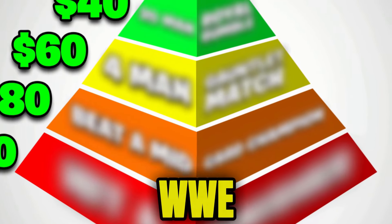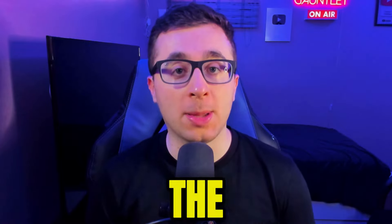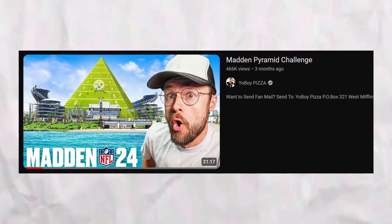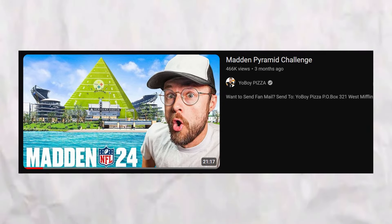Today, I'm attempting to climb the WWE 2K24 Pyramid. As we climb further up the mountain, the challenges will get harder and harder, resulting in a different dollar amount. I will have three lives to complete the entire pyramid, and when those lives run out, whichever tier I am left on is how much money I'll be giving away in Xbox and PlayStation gift cards in the comments down below. And a huge shout-out to YoBoyPizza, who did this video for Madden and where I got the inspiration from. Go check it out, link in the description.